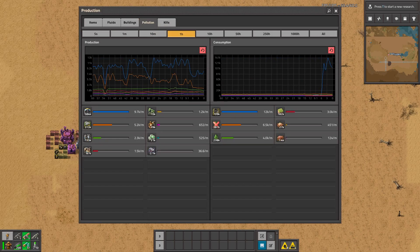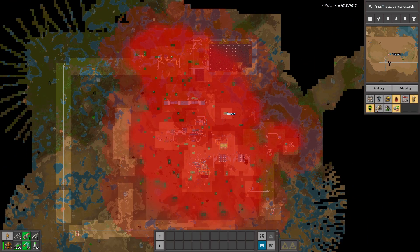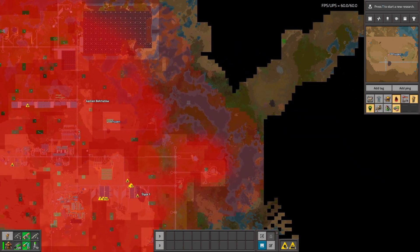Let's look at the graph for pollution production. We are consuming a lot of pollution — it's 100,000 pollution being consumed, and we are producing less than that, only around 15,000. So over time those filters will consume all of this pollution, which is awesome because then you don't need to deal with the biters anymore.